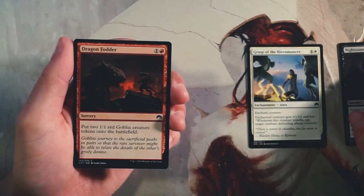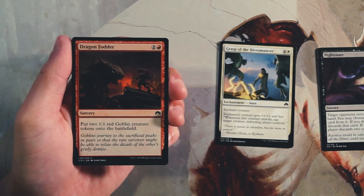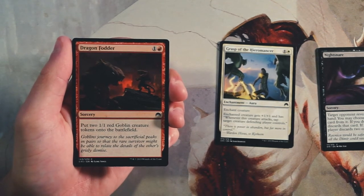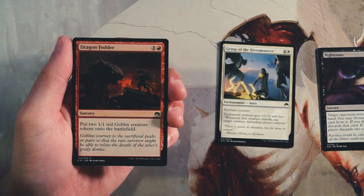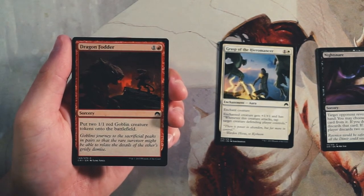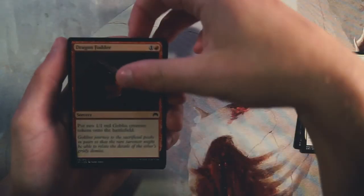Dragon Fodder is a sorcery for one and a red — put two 1/1 red Goblin creature tokens onto the battlefield. This is exactly the kind of card I love. It's aggressive, it's a two-for-one immediately — two creatures for the price of one card. Yes they're only 1/1s, but this is as early as turn two, it spreads out the damage, gives you two creatures, and it's an aggressive card. I really like this as the best card so far.